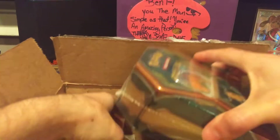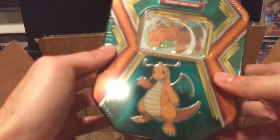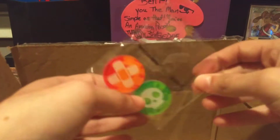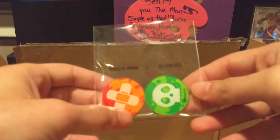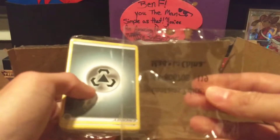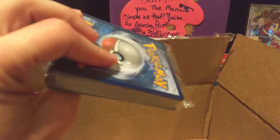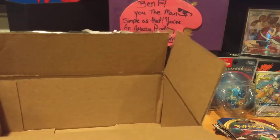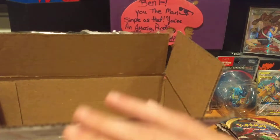Next we have — oh, this is awesome — this is a Dragonite tin. That's pretty cool. Next we have some markers, Burn and Poison. Then we have Energy cards — looks like something fell out, looks like it's dice. So we have our packet of Energy cards, and I believe this is Reverse Holos — we'll look at that next time. And here's all the dice that fell out.